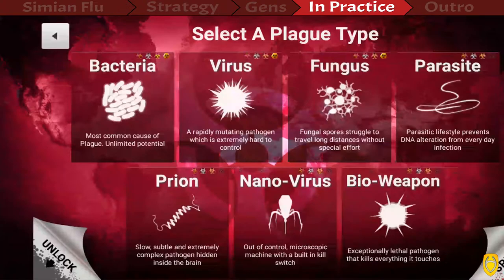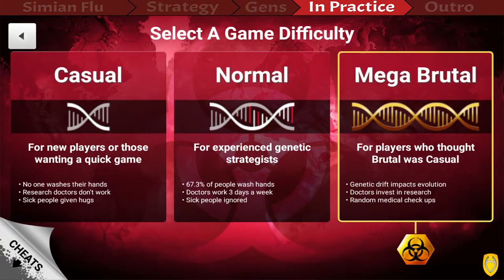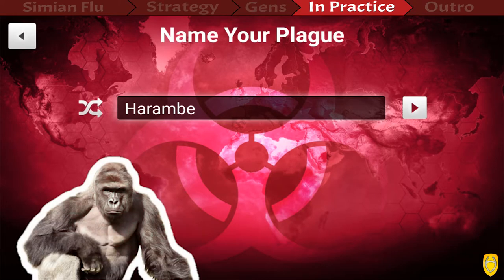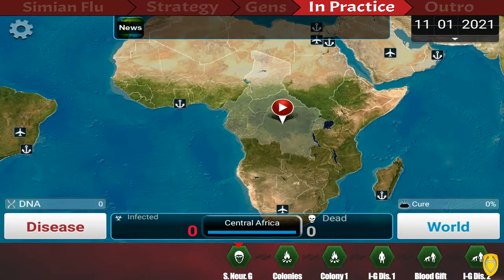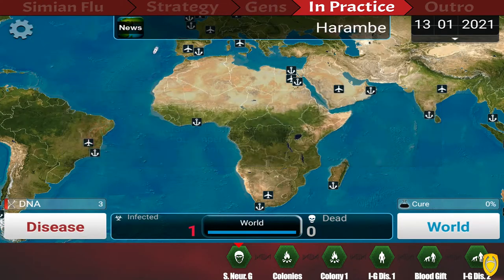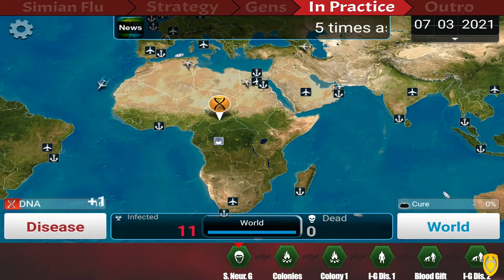Let's start with the actual playthrough. First, make sure you choose Mega Brutal and give it a fitting name — I go for Harambe. Then the first thing we're going to do is start in Central Africa. That's simply due to the majority of apes living in Africa, so that's where we want to start.